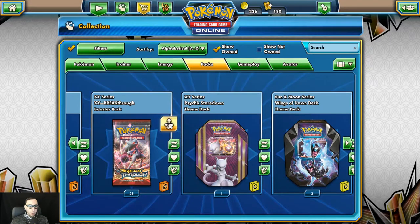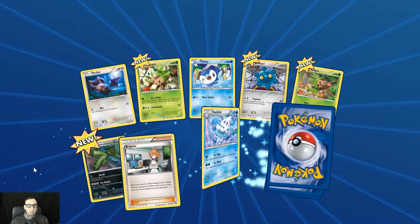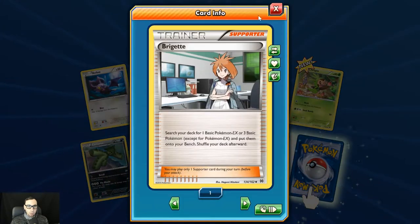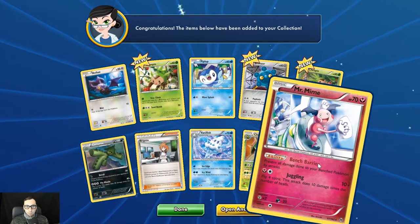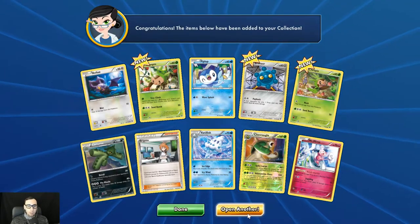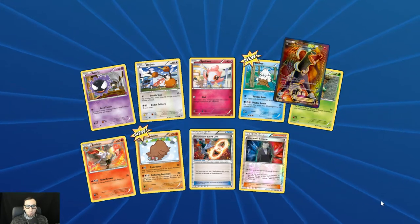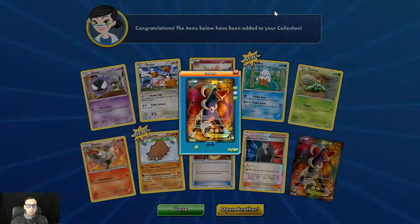Moving on to Breakthrough — we've got 28 packs here of this expansion. Very good, very useful — Brigette. I recently pulled a second Full Art Brigette, and so now I have three Brigettes finally. I had traded one away. Reverse holo Chespin. And the Mr. Mime with that Bench Barrier — keeping you safe from Buzzwole, at least for now until that card rotates. It'll also keep you safe from the Tapu Koko promos. Houndoom Spirit Link, reverse holo Giovanni's Scheme, and a Full Art Houndoom EX — a pretty good Mill Deck card.